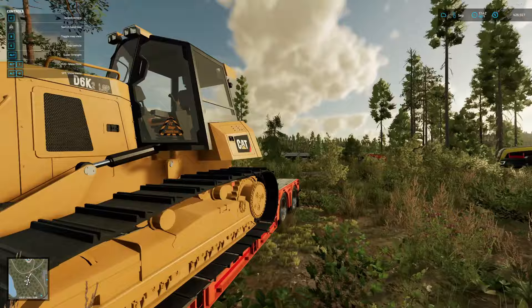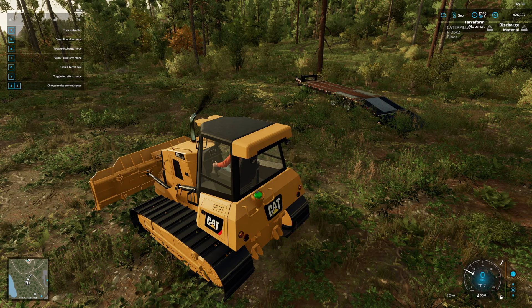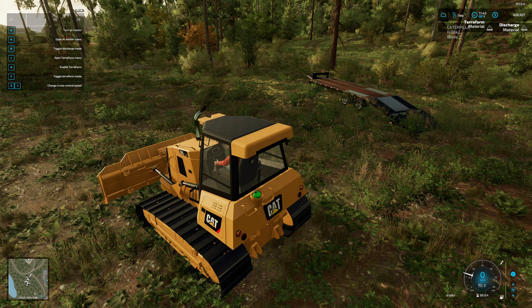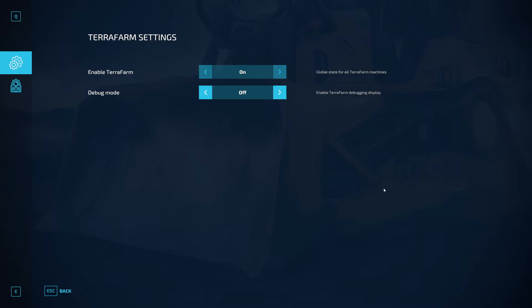Let's get in here, disconnect this, and go park this guy over here for now. Turn his engine off and then let's jump in this guy and pull him out. If you look up at the top right-hand corner it's got a terraform menu. The terraform is set to min materials and the discharge is set to materials. We're going to toggle terraform mode — we can flatten, smooth, or paint.